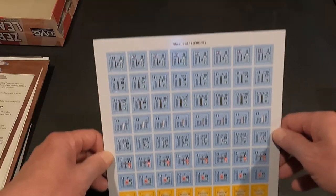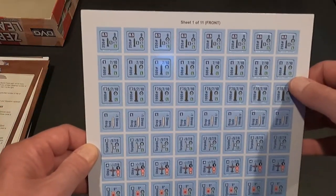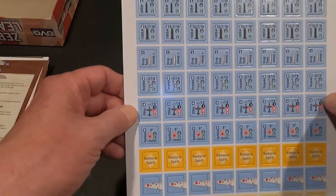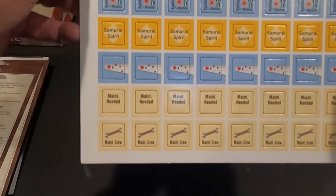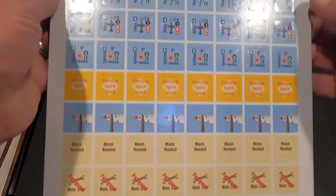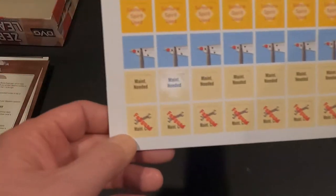Sheet one of eleven - these are your ordnance: bombs, torpedoes, drop tanks, the Oka which is like a flying bomb, damage counters, maintenance needed, maintenance crews. The other side has more ordnance, Samurai Spirit used, maintenance still needed, and then fatigued on your maintenance crew.